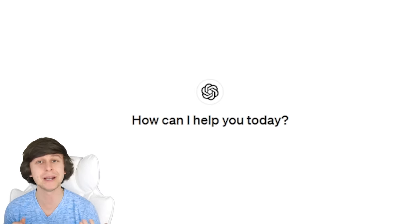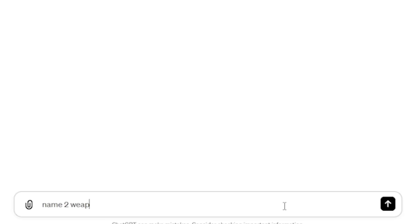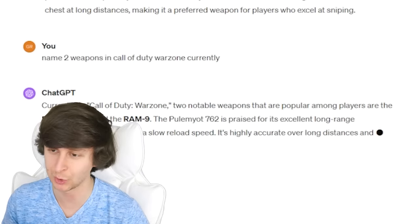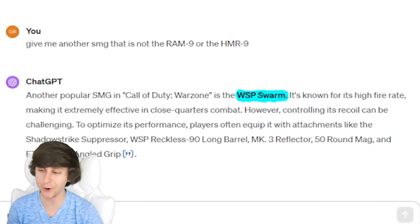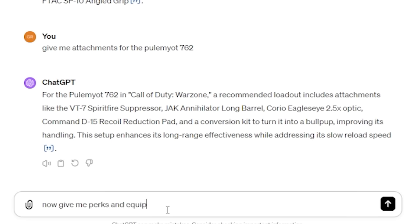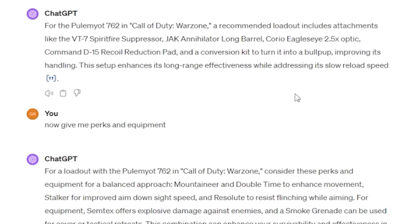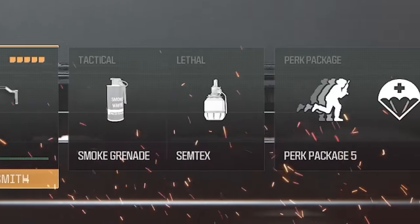Alright guys, let's change this up a bit. I'm going to ask ChatGPT to make me a random loadout — not specifically a good one, just a random one. It gave me the Pulemyot 7.62 and the Ram 9. We already used the Ram 9, so we'll try to switch that up. The WSP Swarm — that's interesting. I know that gun got nerfed a little while ago, but it can still be used, so we'll make a loadout with that. It already gave me all the attachments too. Here is the full loadout ChatGPT recommended for game three — the WSP Swarm, Pulemyot 7.62, and all these perks and equipment.